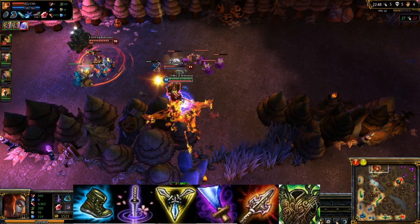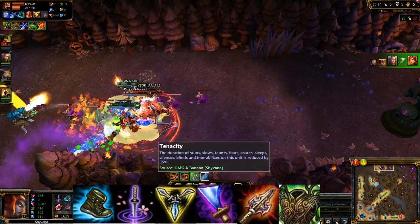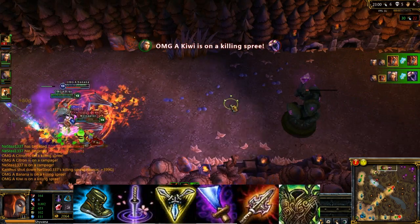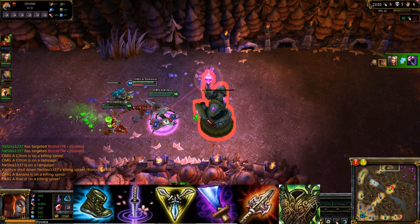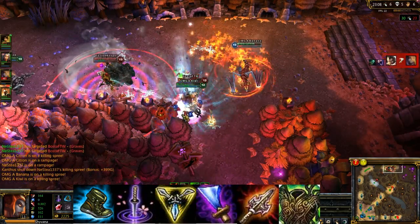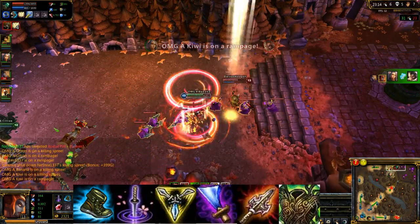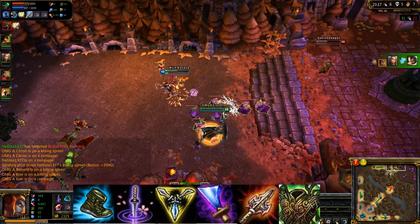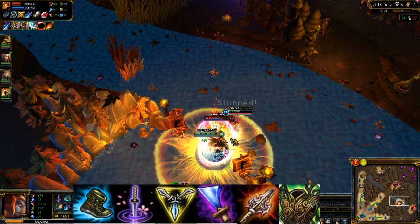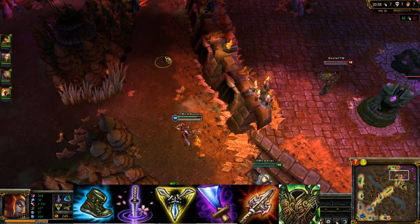My item builds are almost always amazing. This is the build you'll want to follow — not necessarily in this exact order, but this is what your final build should look like. Start with Doran's Blade. Then get Merc Treads to reduce tenacity when you jump in with your ult. Get Youmuu's Ghostblade for attack speed, attack damage, crit strike, and movement speed on activation — perfect for backdooring. Get Trinity Force for the Sheen proc on abilities — it helps you backdoor, slow people, and move faster.